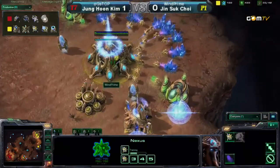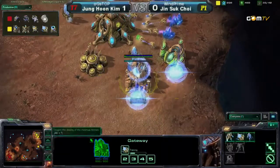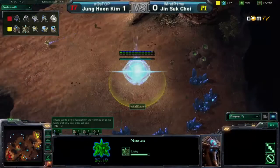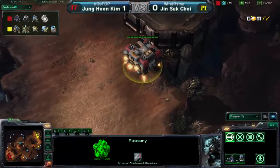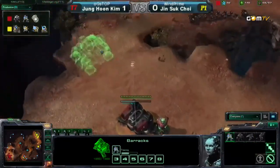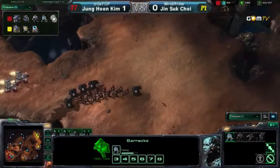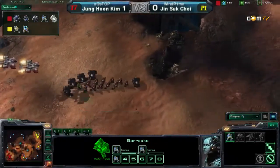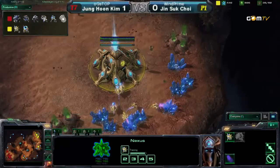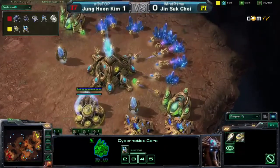Protoss is getting Warp Gates for real now, but he's churning out Sentries and other units — he's so concerned about a counterattack. He's in a really, really bad position. He's making a Nexus even, which is of course going to make him have fewer units. Combat Shield's being made right now. I think this attack might end it — I definitely believe so. The Nexus is done and he can't cancel. He has no units. I think this guy is about to get eliminated — it's going to take a miracle.